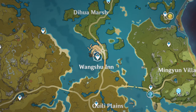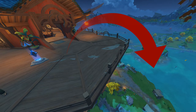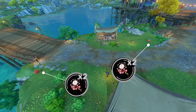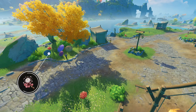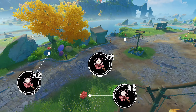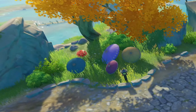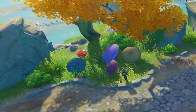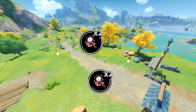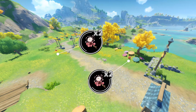Now, travel to Wangshu Inn to continue. From the waystone, perform another brave leap into the depths below, and try to land near the closest bridge. Here, you'll find two silk flower bushes. Travel north to the other bridge on the far side of the island, and you'll come across three more silk flower bushes — two are out in the open, and one can be found just hiding behind some umbrellas. Who put these umbrellas here? Across this very same bridge, and not far along the path, you'll find another two silk flower bushes, with another one, yet again, blended in with these awkwardly placed umbrellas.